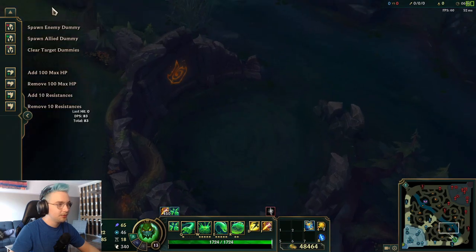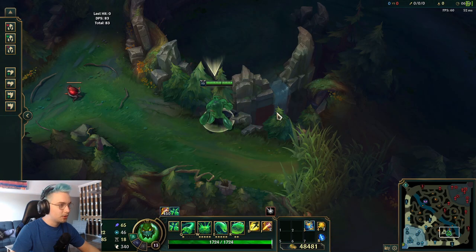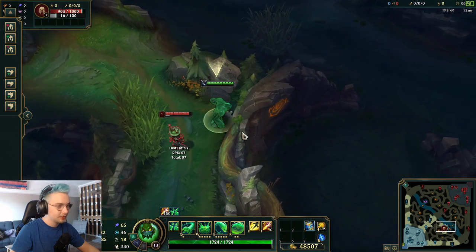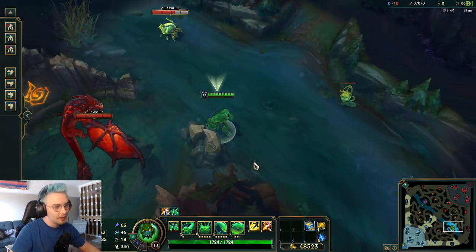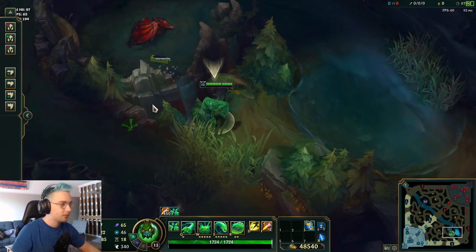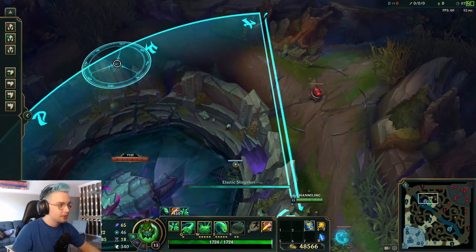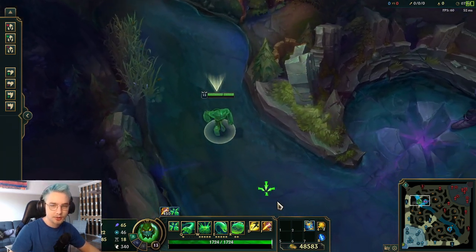Your E also allows you to jump over Dragon pit and Baron pit. Make sure you're in the right spot, and you can actually smite the objective on your way over without putting yourself in any danger. For example, if you have vision in the pit and see the dragon getting low, charge up your E, jump over, smite it, and you're completely safe. You can do the same with Baron pit — the terrain is actually more forgiving there.